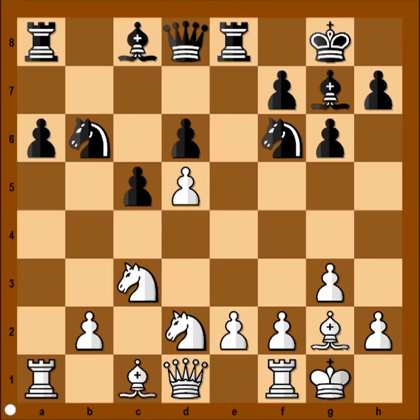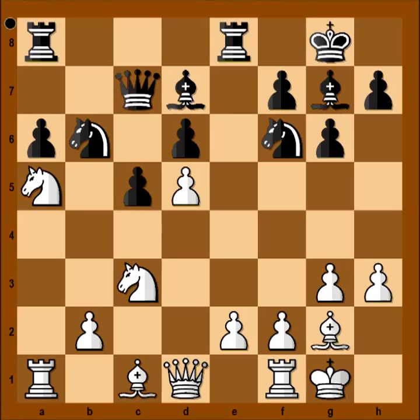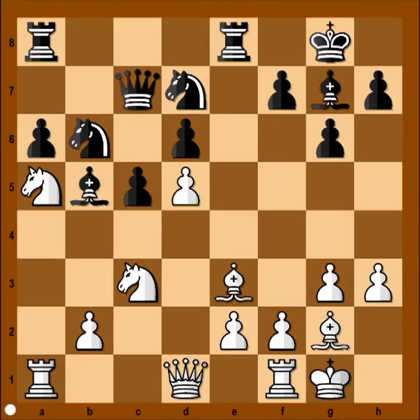Pawn takes pawn en passant. Knight takes on b6, knight to b3, queen to c7, knight to a5 — the knight would like to jump to c6. Bishop to d7, h3. White is planning to play bishop to e3, and h3 is stopping the knight from jumping to g4 and attacking the bishop. Bishop to b5, bishop to e3, knight from f to d7. And black is okay.